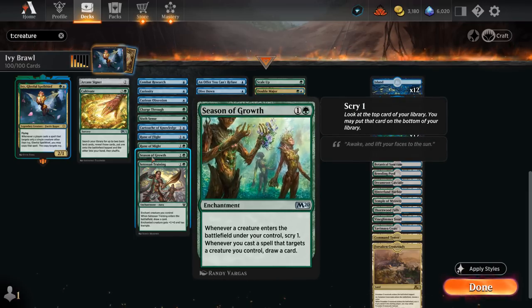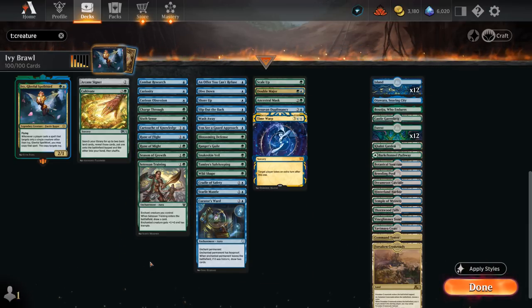Season of Growth is another nice card draw engine, rewarding us for targeting our creatures and letting us scry 1 when a creature enters the battlefield under our control. The next category is ways to protect our creatures, because going all-in on one creature with Mutate or a bunch of enchantments carries the risk of running into opposing removal, which would ruin our entire game plan.